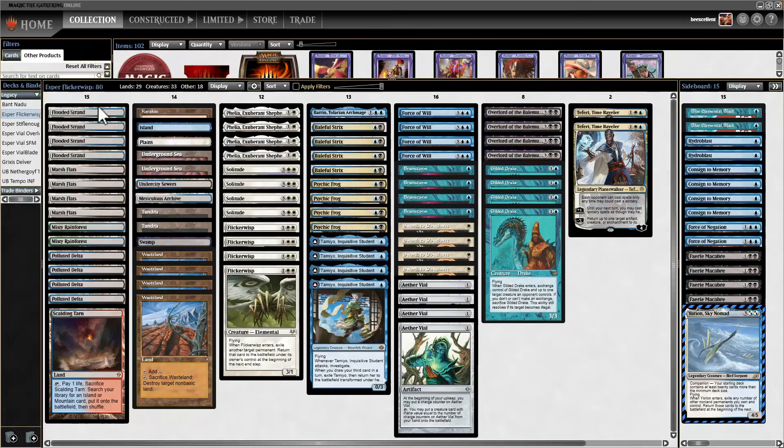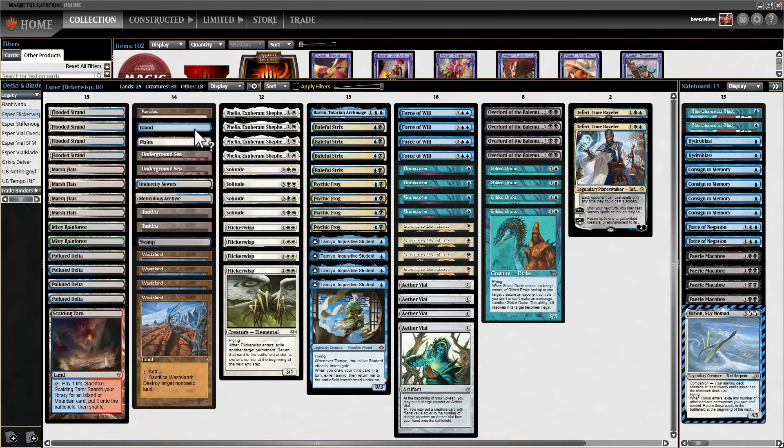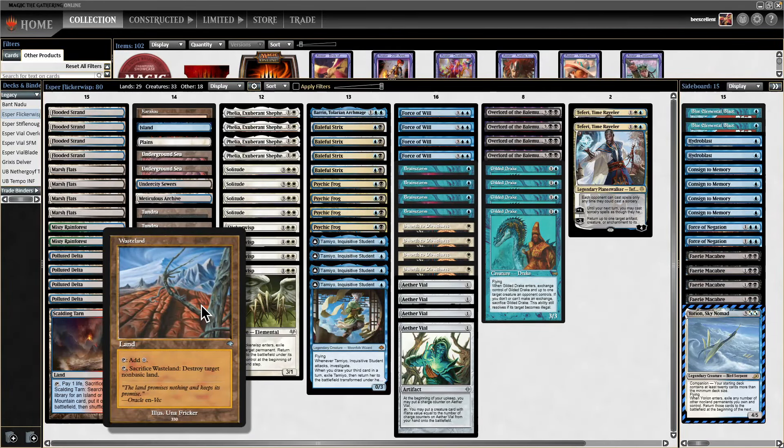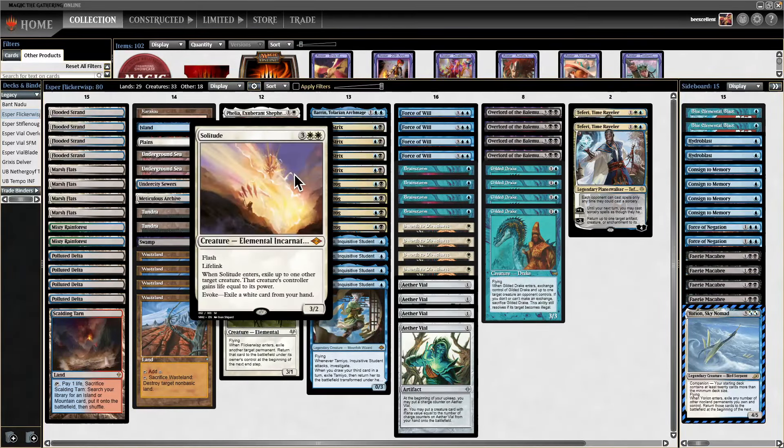I love fetches. I think fetches are insane — they give you flexibility and the ability to play around Wasteland, surveil, and do all these things. I want to draw as many fetches as possible and as few fetchables as possible. Usually I'll be getting a basic Island with the amount of Wastelands and Sowing Microspawns. We are playing four Wastelands, which is a concession to taking out all our Recruiters, which are slow. Harbinger of the Seas is a strong card against Eldrazi and land strategies but Recruiter is just too slow in Legacy in my opinion.